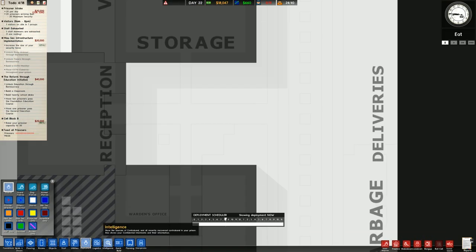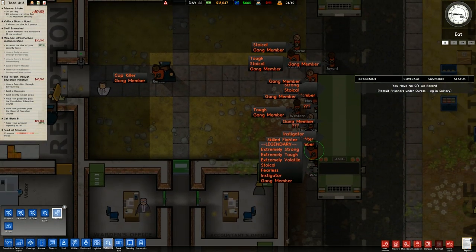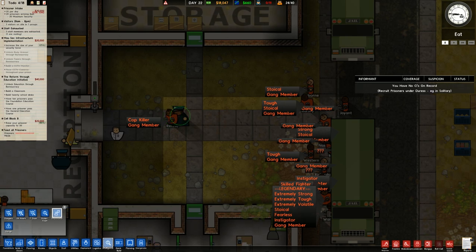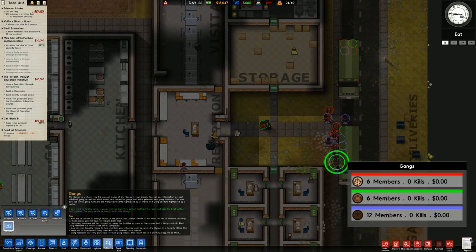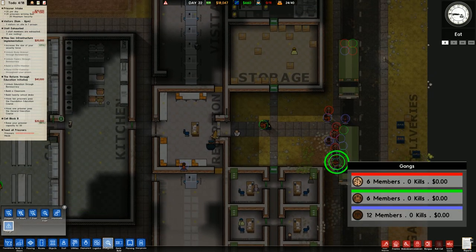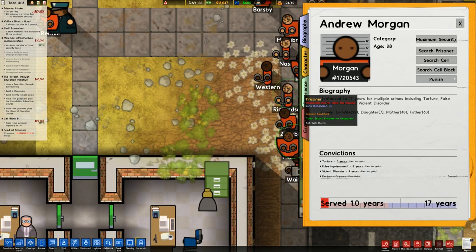Let's go over to intelligence and informants. We have a legendary prisoner that has arrived. Among them we have a cop killer, a stalker, obviously all gang members, tough, etc. Looking at gangs, we now have 6 red gang members, 6 green gang members and 12 blue gang members. Unsurprisingly the legendary prisoner is Andrew Morgan, prisoner number 1720543. Convictions are perjury, violent disorder, false imprisonment and torture.